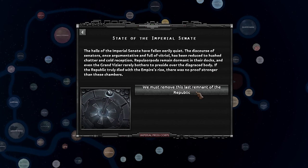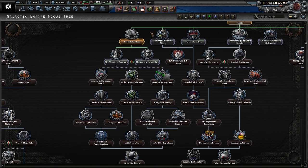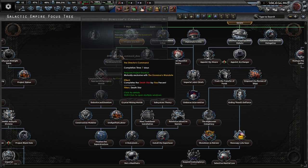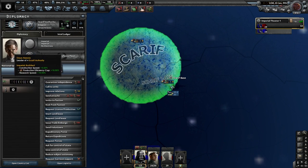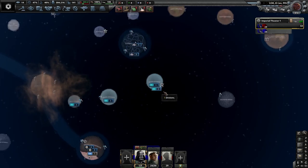We must remove this last remnant of the Republic. We have completed 5% progress on Project Stardust — obviously the Death Star. We could have the Governor's Mandate, or we could do the Director's Command. I'm going to go ahead and give it to the Director. Obviously the Director is chilling over here — there's Orson Krennic, he is just chilling over here in Scarif, which might eventually actually get blown up.